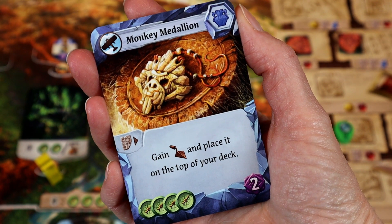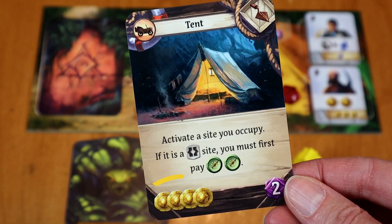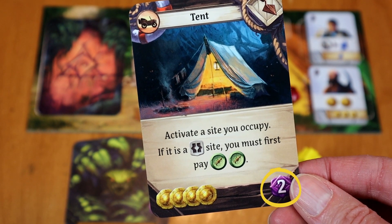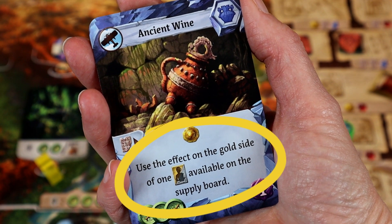I really like how multifunctional the cards are. There are movement symbols — you might even have a double symbol meaning two of that particular type, like an airplane, a wagon, a ship, or a boot. The cost is in the bottom left corner, the victory point symbol is in the bottom right corner, and in the middle is exactly what the card does. Very easy to understand and activate. When you buy an artifact card, you get to do the thing on the card when you buy it, and then it goes in your discard pile. It's just the item cards that go on top of your deck for next time.